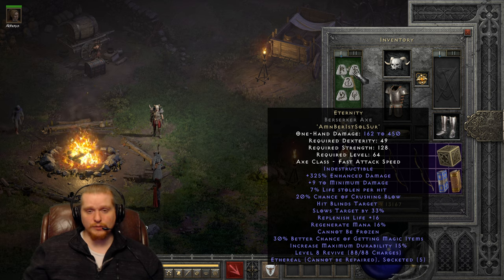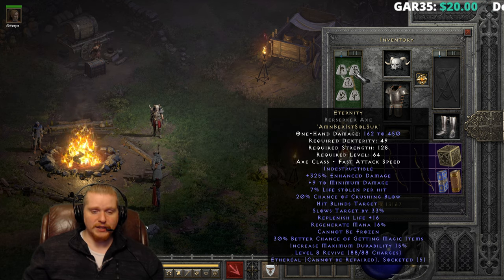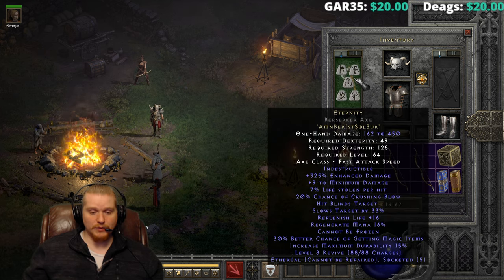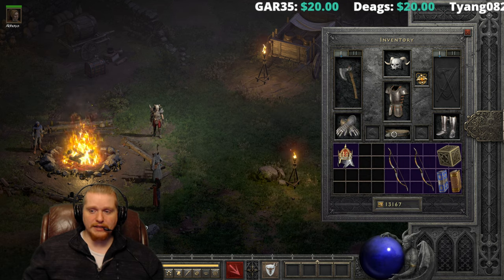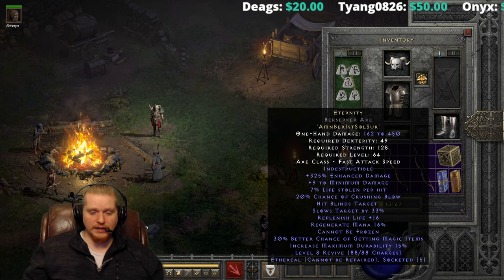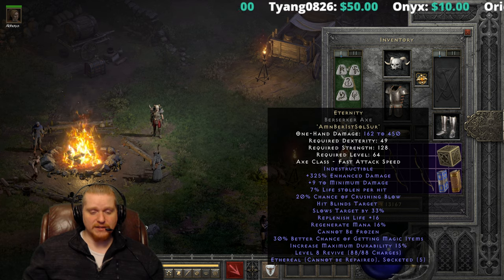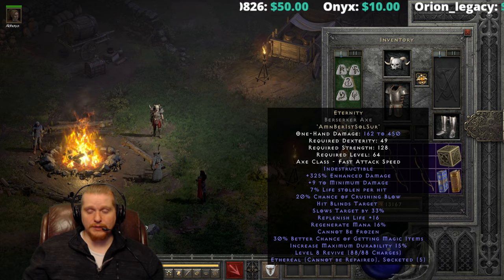20% chance of crushing blow, which is 25% damage to the monster's current HP and does have diminishing returns. We've got hits blinds target, which is always nice to have on a weapon because it means the target will not be able to see us anymore. It's a little less effective on a melee weapon, but since this item can be made in all melee weapons, you can use it in some higher-ranged weapons like the Berserker's Axe. The range will actually have a little bit of an effect, so if a monster is far enough away, they won't be able to fight back.